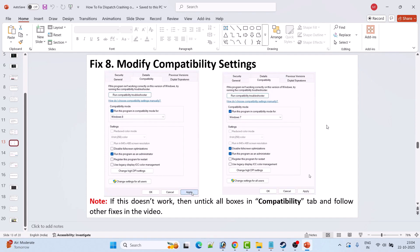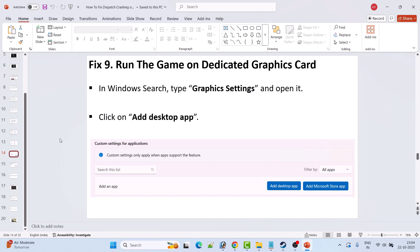If still not working, go to the Compatibility tab and also enable Disable Full Screen Optimization, then hit Apply and OK and launch the game. If nothing works, go back to the Compatibility tab, untick all three options, and follow the other fixes in this video.